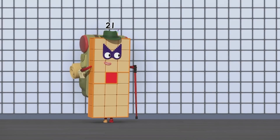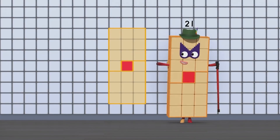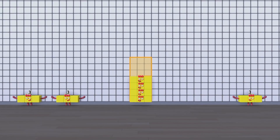Now see what shapes your blocks can make. Rectangles are the simplest. Look! My 21 blocks can make seven lots of three.